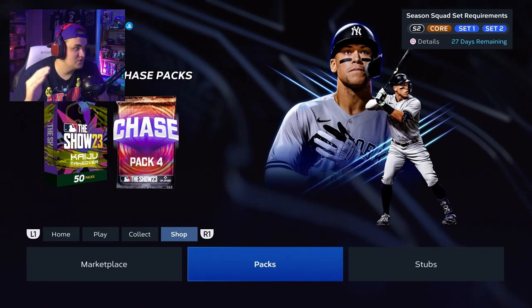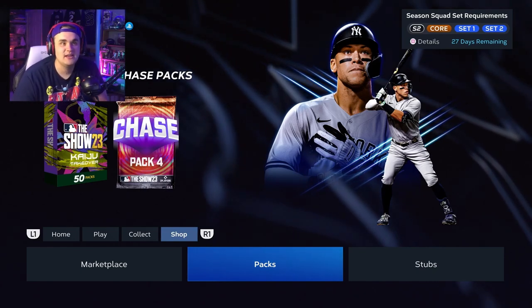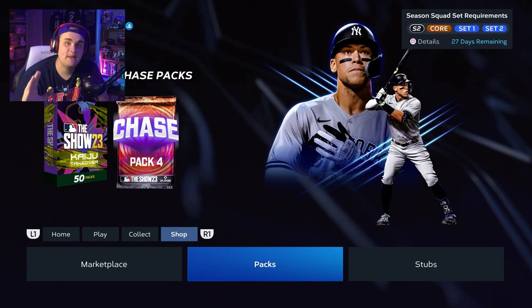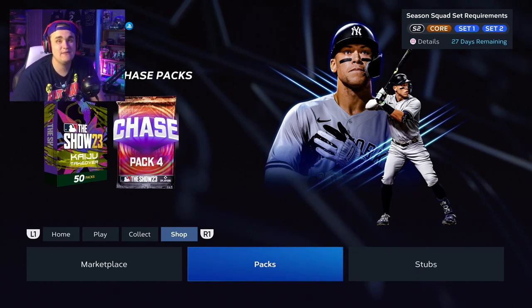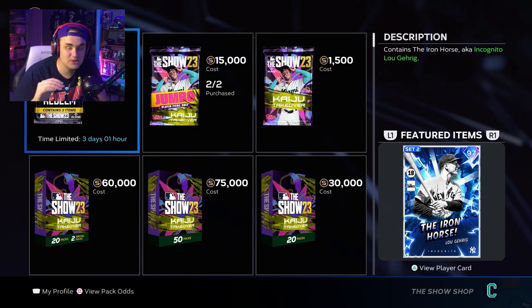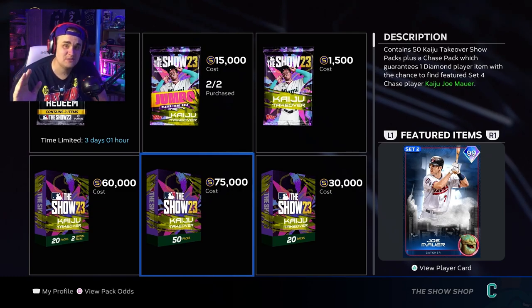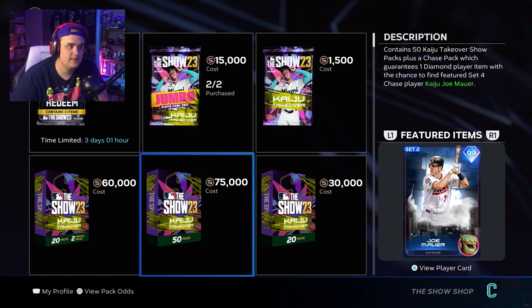The last thing I want to touch on: MLB The Show is very different from 2K and Madden regarding packs. My advice — do not buy packs. I don't care if your best friend just pulled Mike Trout or a new 99 overall headliner. Do not use your stubs for packs. Your stubs are better used for completing collections and getting top-tier cards that way. They've released big cards like Joe Mauer, Fernando Tatis, and Mickey Mantle only in chase packs to try to get you to spend your money.